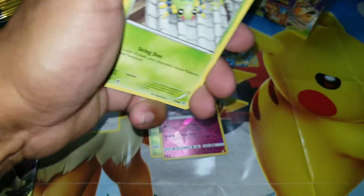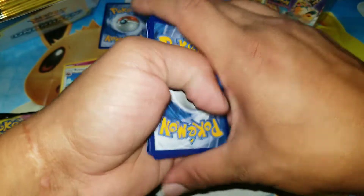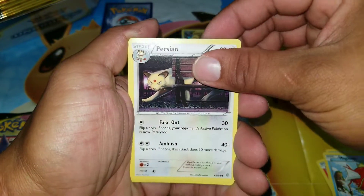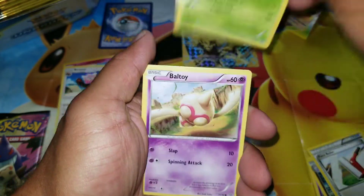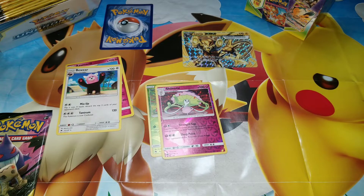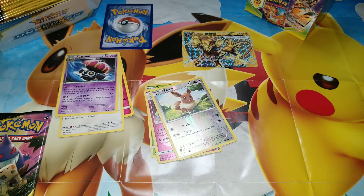Let's see what Ancient Origins has for us. First we have Spinarak, Larvesta, Magikarp — it's always nice to pull a Magikarp — Persian, Claydol, Slugma, Pinsir, Aerodactyl, Baltoy. Reverse holo Eevee, and the rare should be Claydol. I did the card trick wrong so Claydol was the rare, and the reverse holo is Eevee.